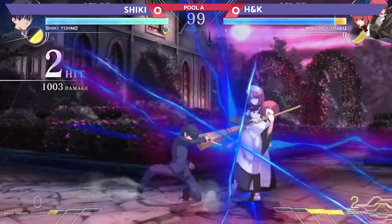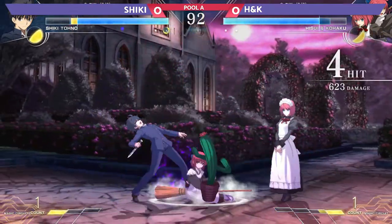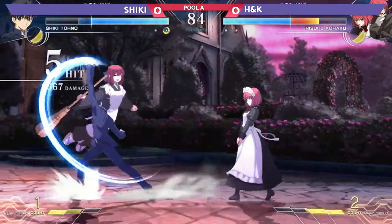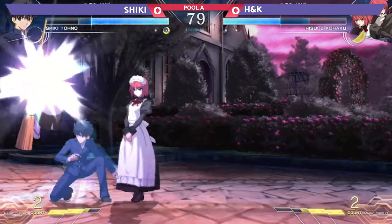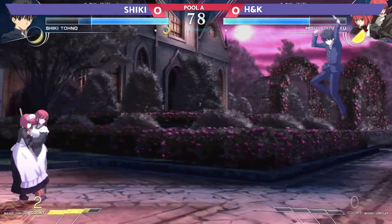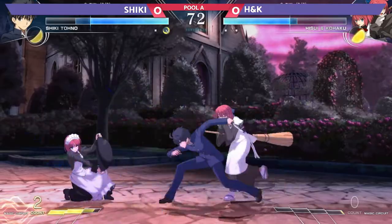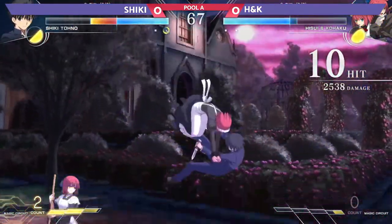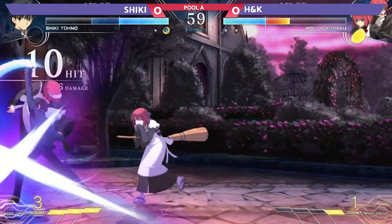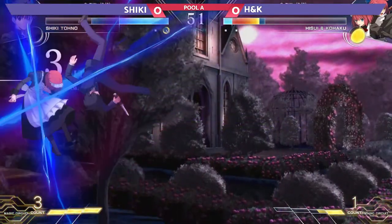Now remember, Shiki has that four count magic circuit. Using one of it straight away, setting up the cactus there. The tree doesn't get past that though, and some beautiful conversions from Shiki — look at the damage. A nice heat out of the corner there, playing around with the movement. There's a tag in. And there's the shield. Going to get the pop-up, there's the throw down. A slide in again and gets another convert at the wall. Beautiful corner combos here from Shiki.